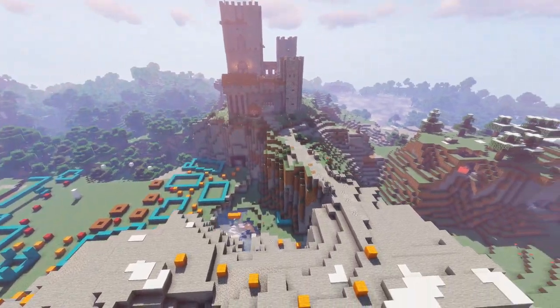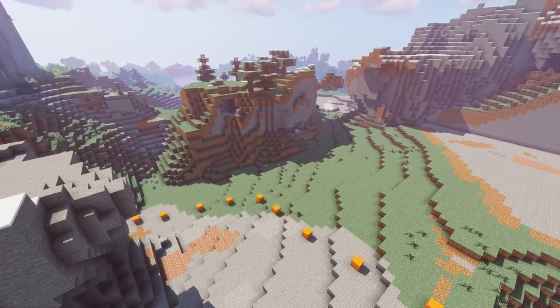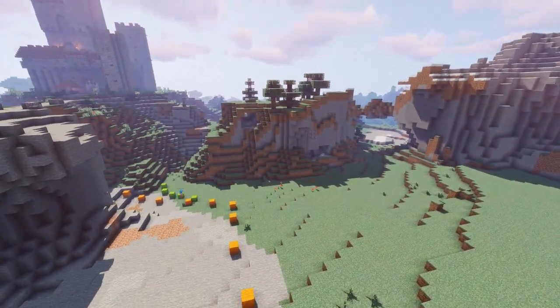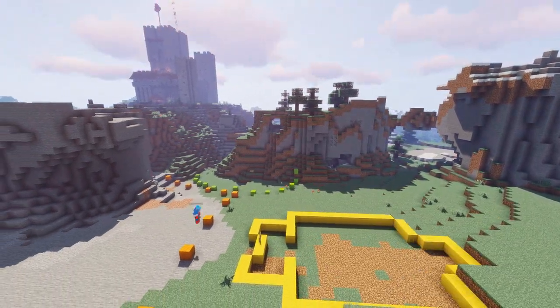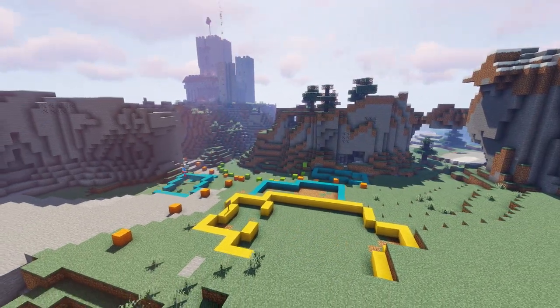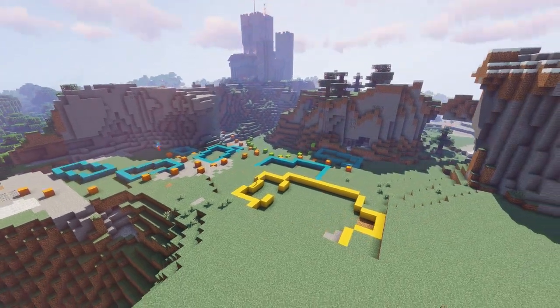A village on the outskirts of a castle provides a lot of interesting narratives. The style and perceived wealth of the area gives you a lot of information, the juxtaposition of the castle looming above in the background, even what kind of relationship the leaders might have with the city. This can all be portrayed through planning a town, or really any town. So let's take a look at the things I personally pay attention to when planning a town.